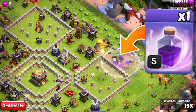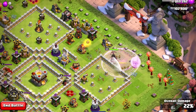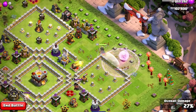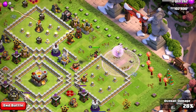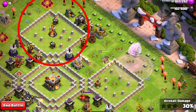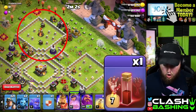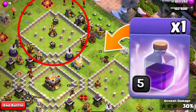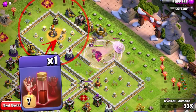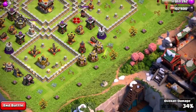We can go ahead and drop a Rage Spell right about here to make sure the Queen doesn't lose too much health. We're going to have swag stuff left over so that Rage is fine. Now the one thing we have to be aware of is the Single Target Inferno — we don't have Freeze Spells but we do have Skeleton Spells to distract it. We're going to Rage the Queen up as that Air Defense locks on, then drop a Skeleton Spell right in there.